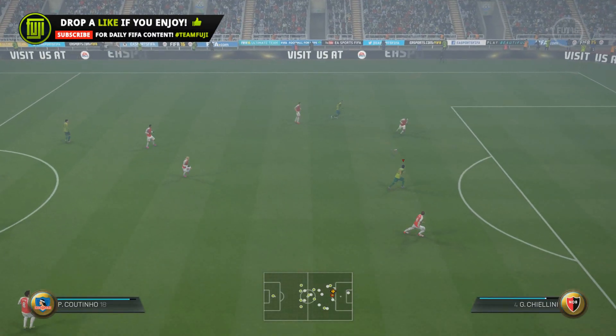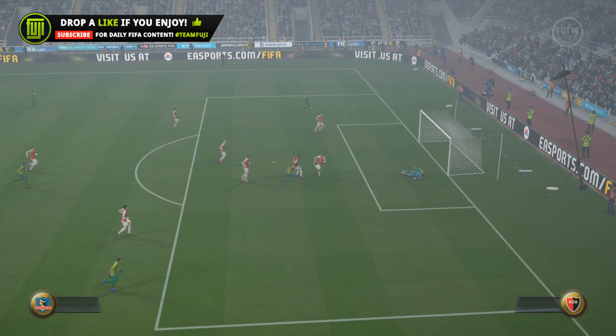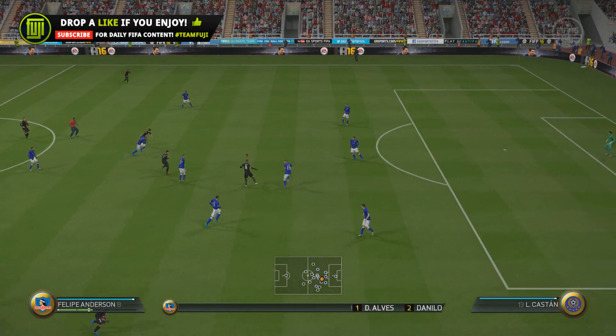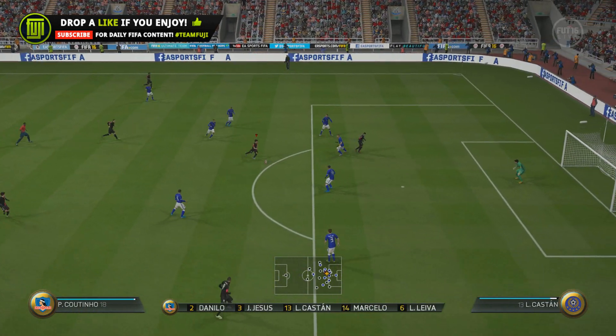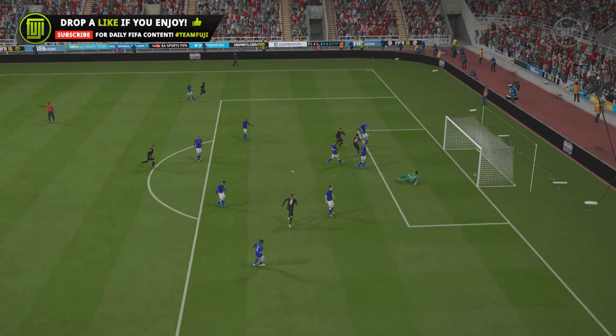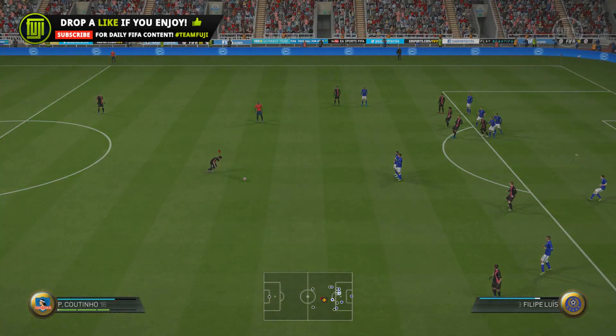What you see is what you get, but with this in-form Coutinho card he does it so well. Dribbling-wise he's fantastic — great ball control, even when skilling he feels really responsive. What I actually use him for is getting out of situations where my opponent is closing me down, because Coutinho not only has good ball control but with that acceleration you can easily burst away and create space.